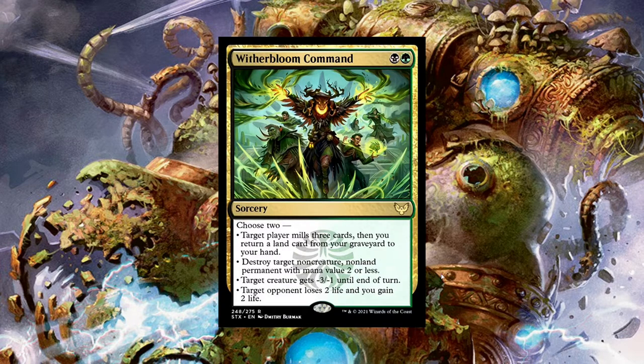Destroying target non-creature, non-land permanent with mana value two or less is another relevant ability. It hits a lot of the low mana rocks like Sol Ring, Arcane Signet, any of the zero mana rocks, and some enchantments too — it could hit Stasis, it could hit Carpet of Flowers. Then target creature gets minus three, minus one. I think where the card falls short: if it were minus two, minus two or minus one, minus three, it'd be such a good card. With minus three, minus one you're only really going to kill a mana dork. If it were minus two, minus two you could kill Opposition Agent or Hullbreacher. And target opponent loses two life and you gain two life — not the most relevant.